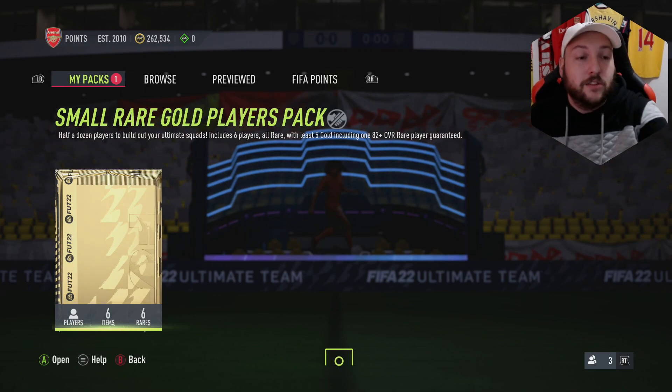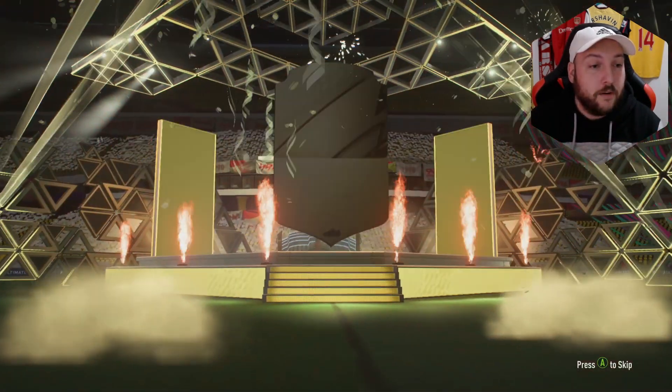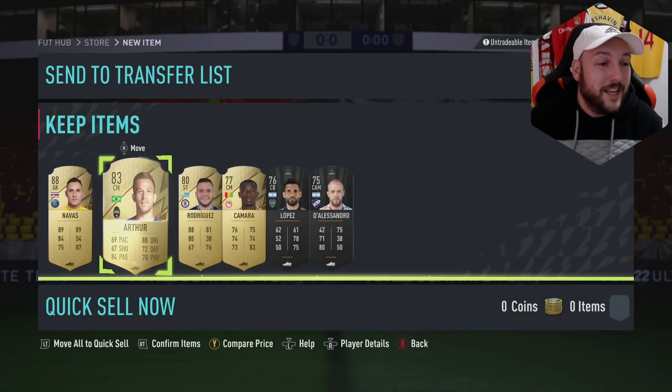Go through your club low to high. You do get an 82-plus guaranteed in this, so let's see what we get. Hopefully we can carry on our luck from the other episodes — we do get a walkout. It's going to be Navas, you can tell right away. We're taking Navas — not too bad considering we put in bronzes. Is it tradeable? It isn't.